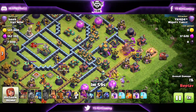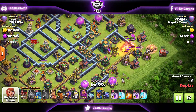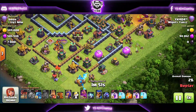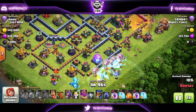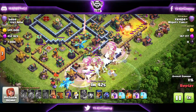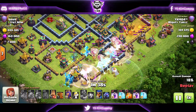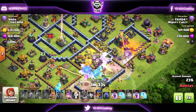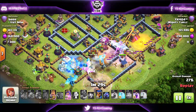E-drag attacks are very straightforward, and I'm still learning — I've never done E-drag attacks on my main account where the heroes are actually good levels. But there's always a first for everything. E-drags are all spammed together with the Warden, split rages, Warden ability used early, and then the Queen and King funneling for the E-drags on the side.